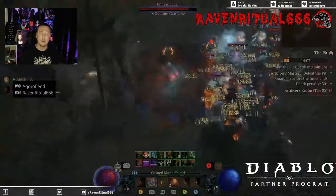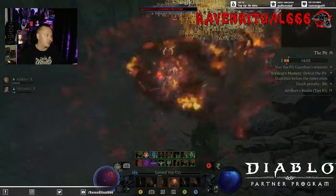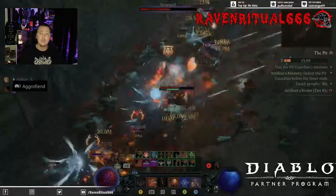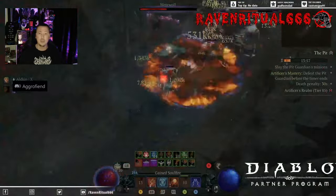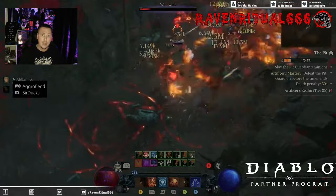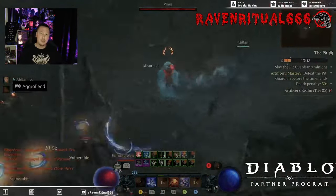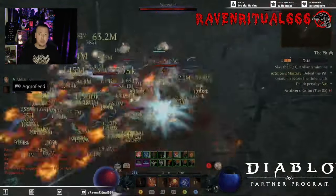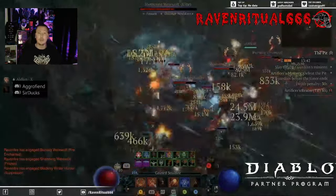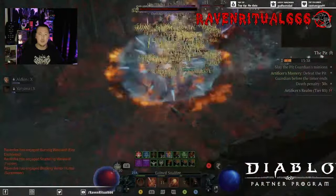You want to roll Glass Cannon onto your amulet for that extra damage. It's really smooth to play, feels great, and it's quite easy to set up — you don't even need perfect masterworking. Just put this gear onto your character in Torment 4 and you will be able to play comfortably. The three Mythics we run: Heir of Perdition for that extra 60% multiplicative damage — very nice to have — and we're still running Ring of Starless Skies because it's amazing for the damage buff.